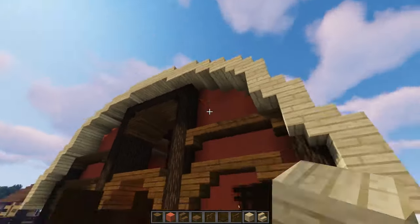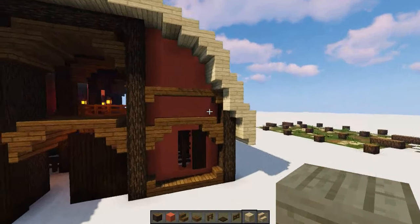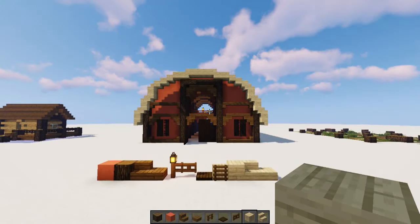On the front here, you can put windows in if you want, or decorate it however you want. Maybe take this and continue the border all the way around — however you feel like it.